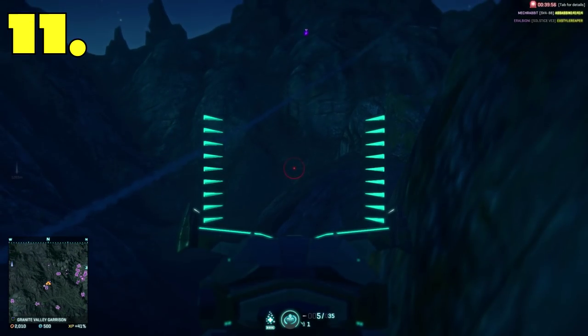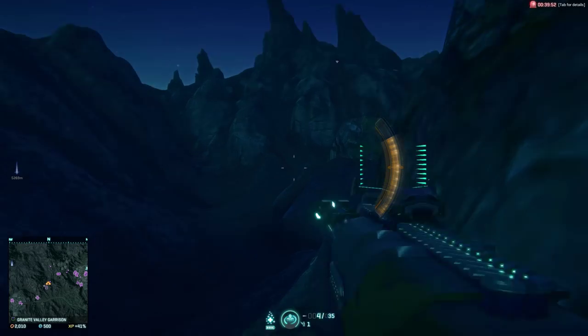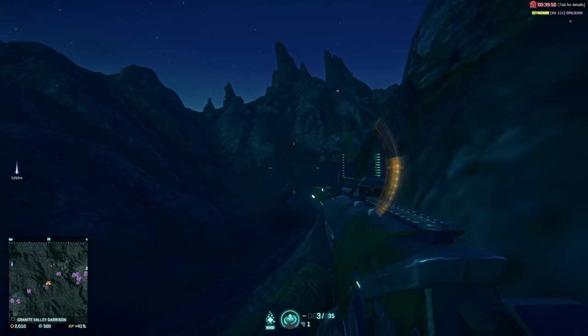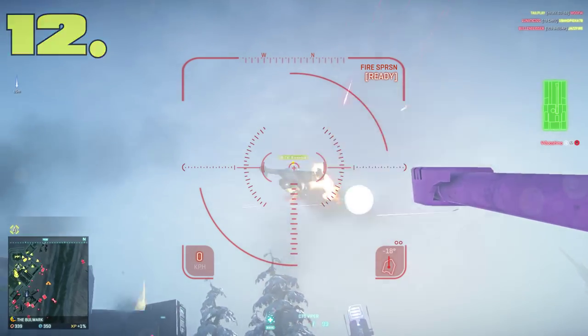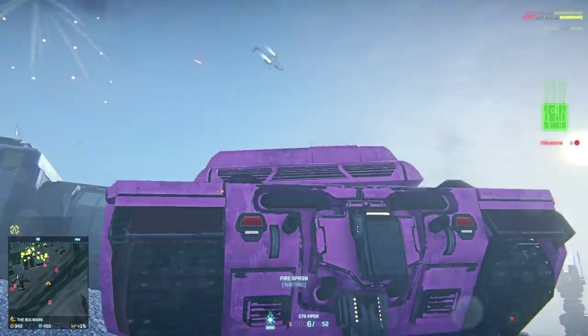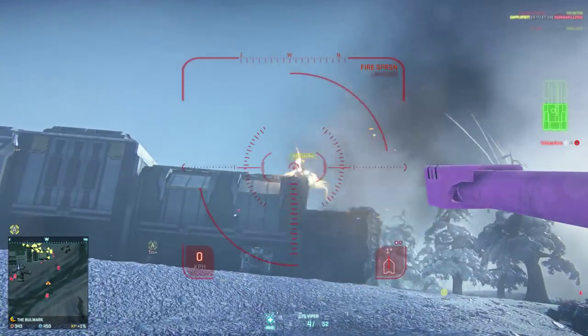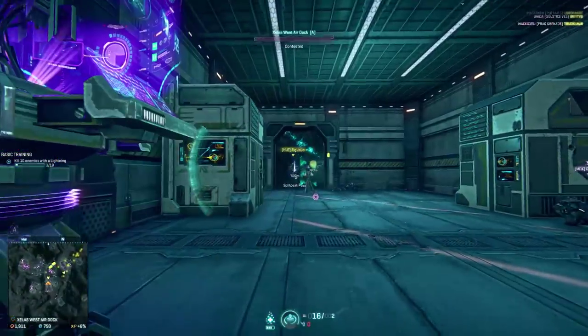Tip 11: Rocks are your enemy when sniping or aiming down the sights, as they cause a wobble that throws off your reticule. Make sure you are steady before shooting. Tip 12: The Viper, the default Lightning gun, is a refined beast if used correctly. Take care to bring the cannon down to wherever you want to aim after each shot. Don't lose your cool and spray your shells all over the shop.